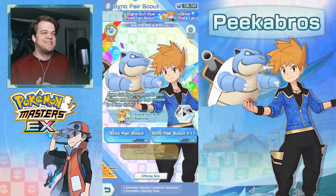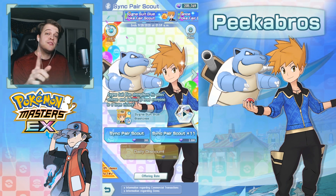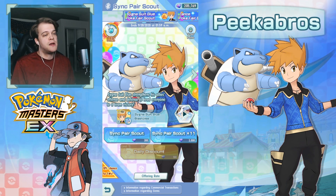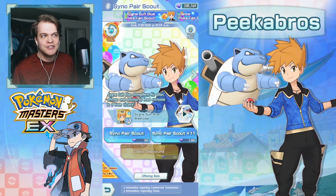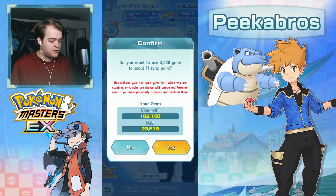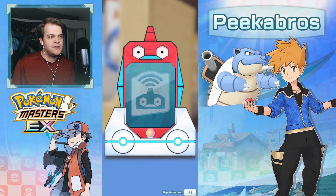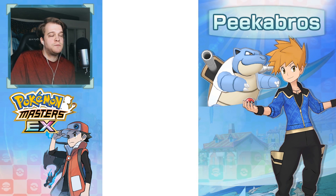We're starting with 205,000 gems, you guys. Let's go — let's just go right into it. The great thing to note about this is starting with today, they just announced whenever you spend 3,000 gems you now get 11 sync pairs out of a sync pair scout. Finally, multi-sync pair scouts are actually useful. So we're just going to be doing these because we don't want to miss out on that extra sync pair for the 3,000 gems. 10% chance of getting a 5 star on these Pokefair banners.